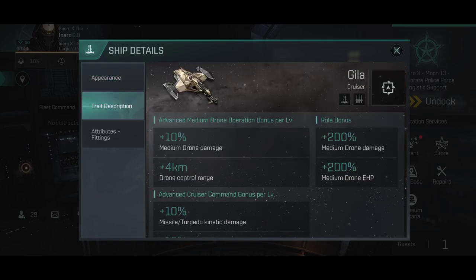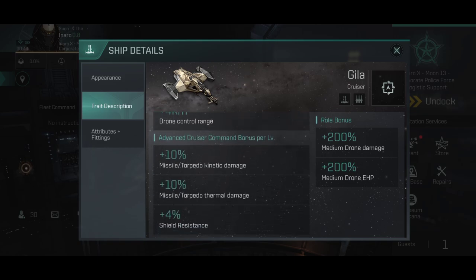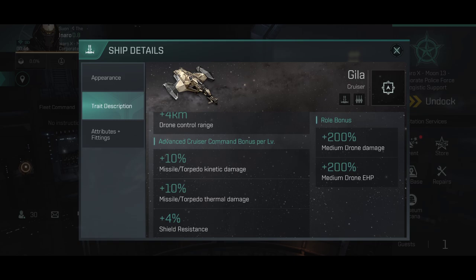Now, onto the ship characteristics. The role bonus gives you +200% medium drone damage and +200% medium drone EHP. The Advanced Medium Drone Operation bonus per level gives you +10% medium drone damage and +4 kilometers. The Advanced Cruiser Command bonus per level gives you +10% missile torpedo kinetic damage, +10% missile torpedo thermal damage, and +4% shield resistance.